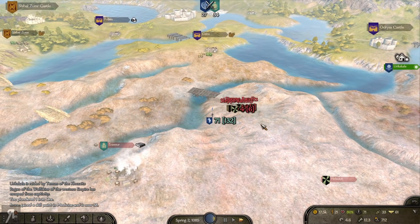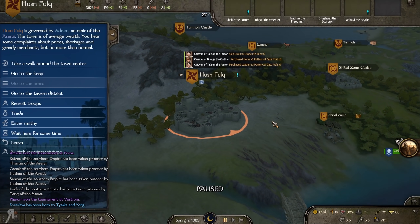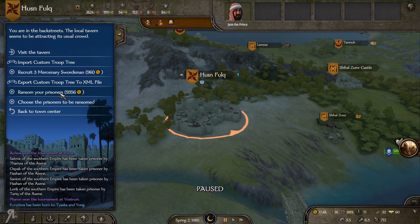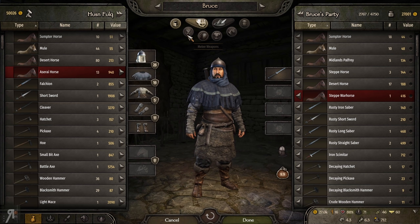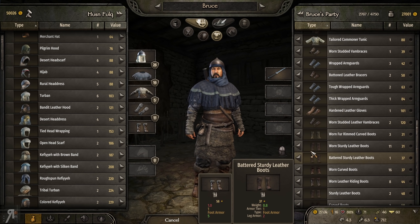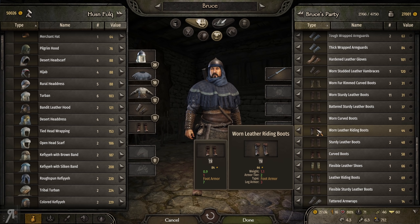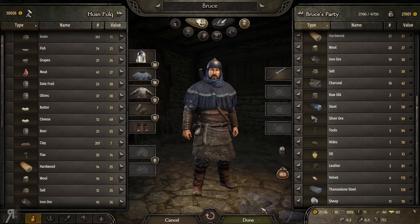We raided another village, which has reduced the economic strength of the Kuzate — that's really nice. Because we are a mercenary I don't really need to worry about sticking around if I don't want to; I can just easily leave at any point. Ransom my prisoners — four skill points in roguery. I was hoping for a little bit more than that. I think what I'm gonna have to do is buy something really good, but I cannot buy anything too heavy because I want to continually be the fastest person on the battlefield.